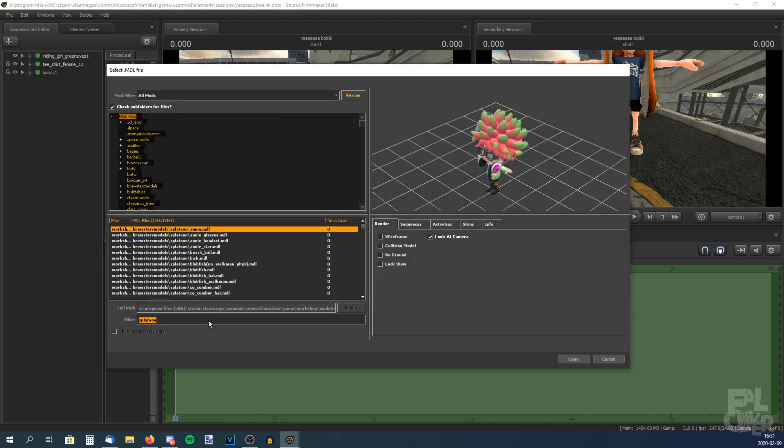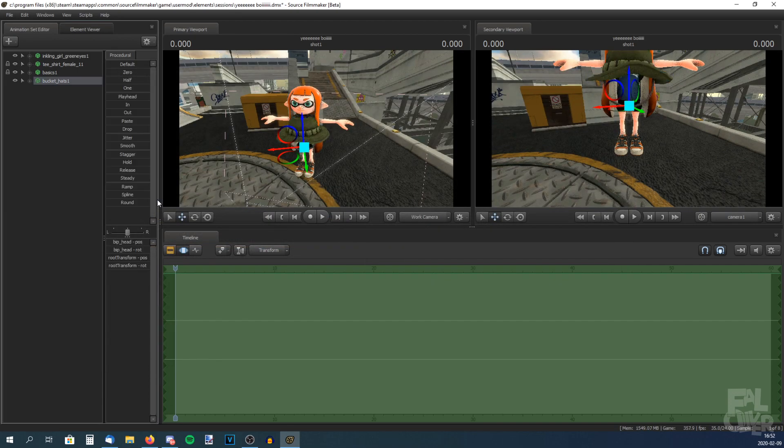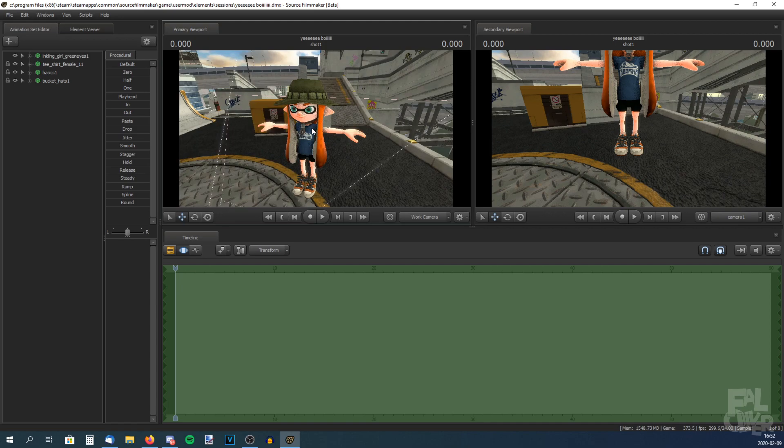Let's say we want a hat — something on her head. Let's search for Splatoon headgear. This bucket hat — yeah, this one, why not? This is the easiest one — it's just the head. Done. And now we have a hat. That's great. Ctrl+S.